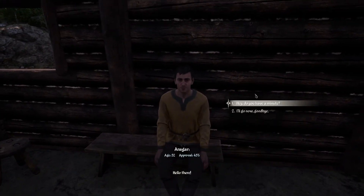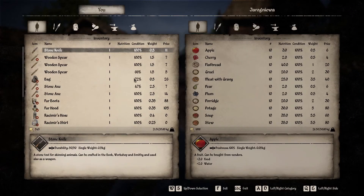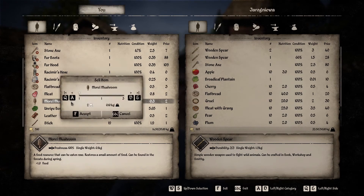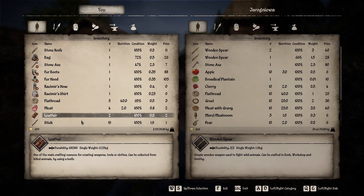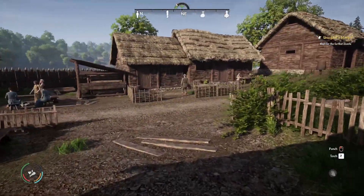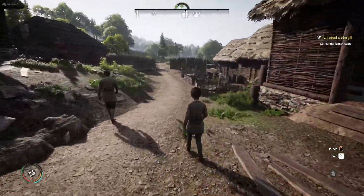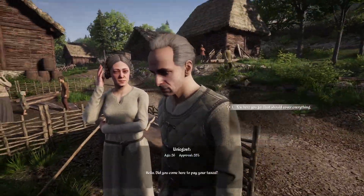Let's get inside the village and get rid of stuff in my inventory. Let's sell the wooden spears first, then the stone axes, mushrooms, and unripe berries. I'll keep the leather. We made some money, nice! Now let's find Unighost and pay the taxes. Oh, this is him - yo man, what's up, I'm here to pay the taxes.